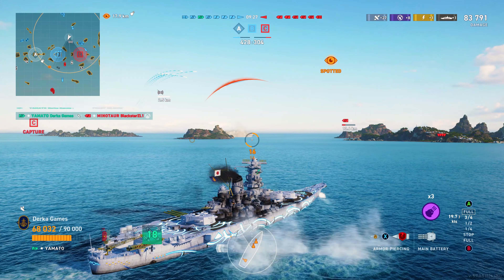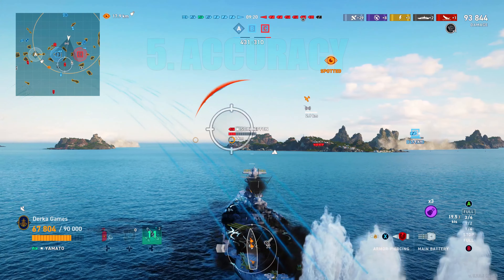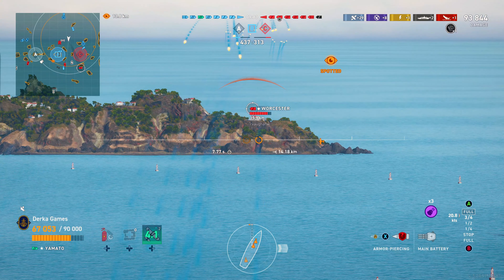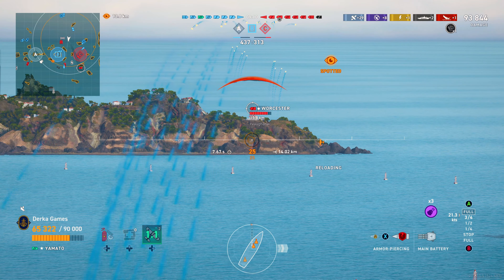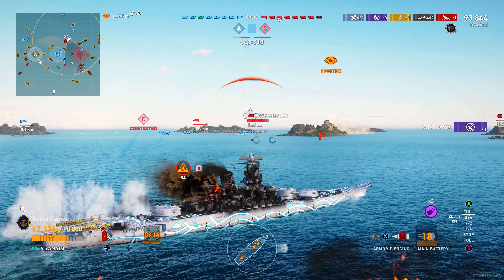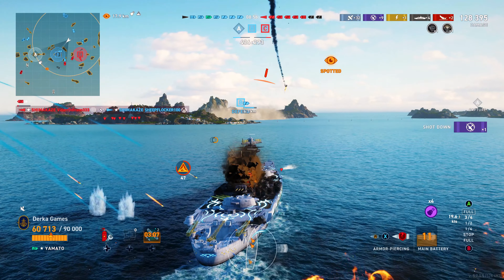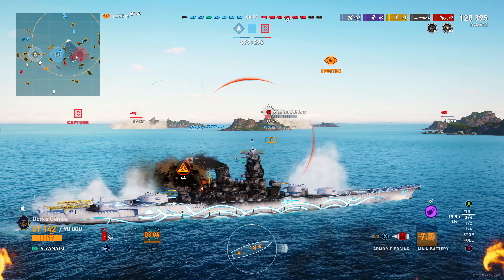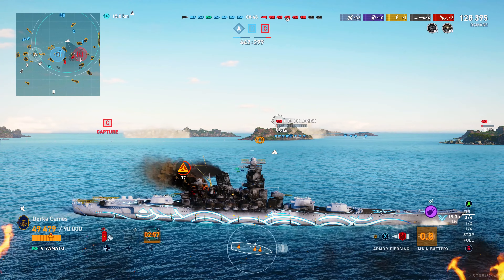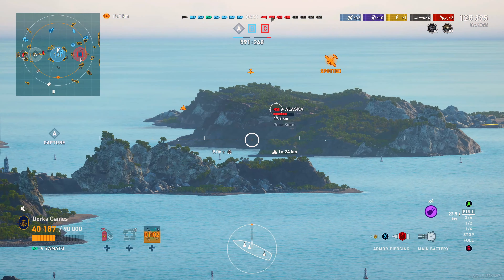Even with all the new legendary tier battleships that have come into the game, 90,000 HP is still the second highest. Yamato is also still very accurate — with 1.8 Sigma and USN dispersion ellipses, it's a pretty accurate battleship. Yamato may be the only IJN battleship that has USN dispersion ellipses in World of Warships Legends. Japanese battleships are usually more accurate at 9 kilometers and above, while American battleships are more accurate at 9 kilometers and below.